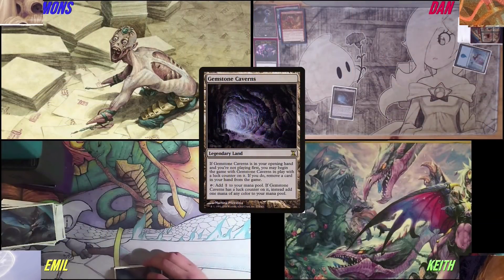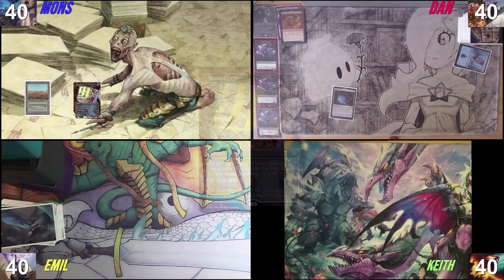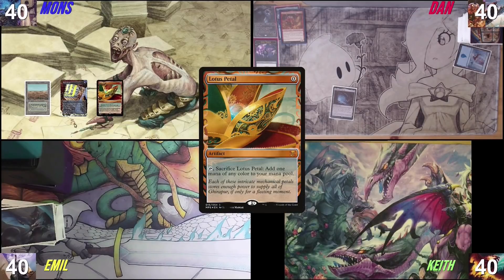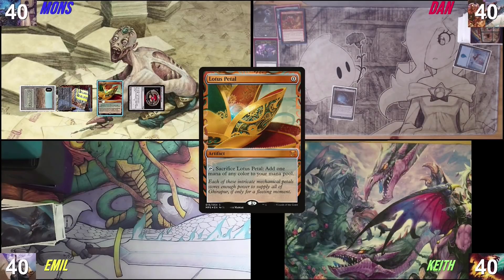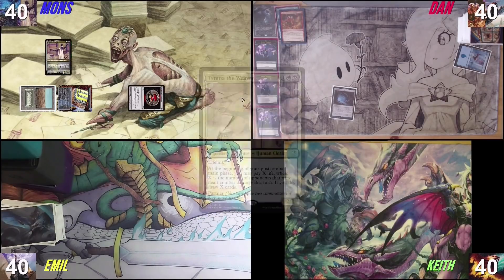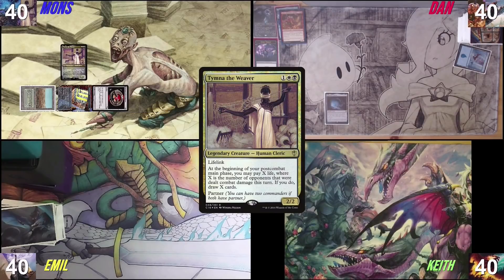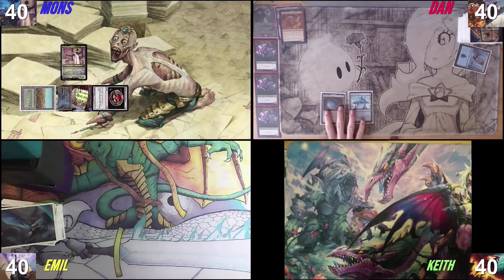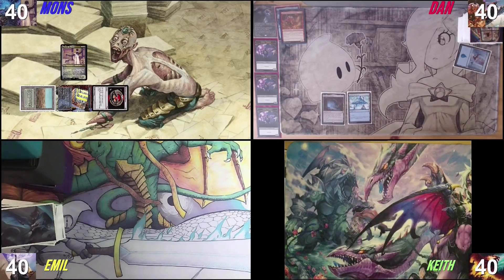I'm gonna draw for turn. Let's go Scrubland, Mana Crypt, Lotus Petal, and Talisman of Indulgence. Black, white, green. Tymna, turn one. Very nice. Pass turn after Tymna. Draw for turn. I'm going to play a Seed of Synod for mana for turn. A Mana Crypt and a Mox Opal. Your Mox Opal is active. Yep, works out well. Let's play a three for Malcolm. And two mana for a Reckless Fireweaver. And I'll pass.